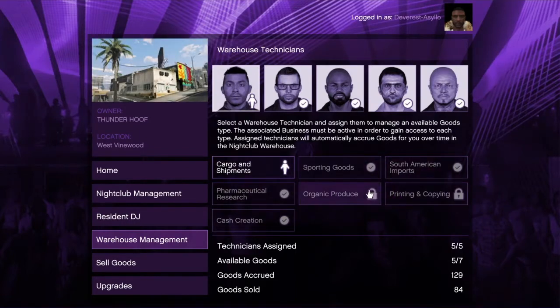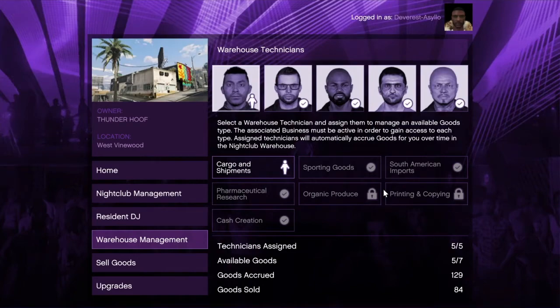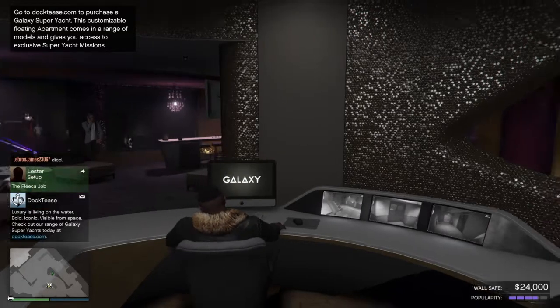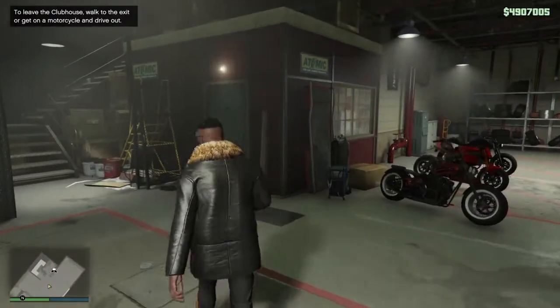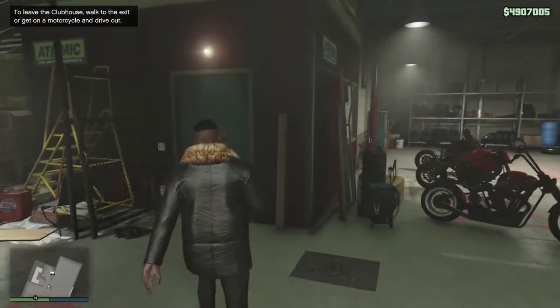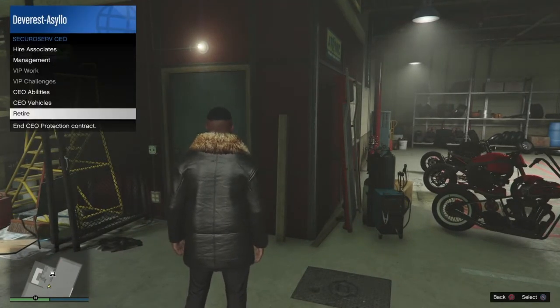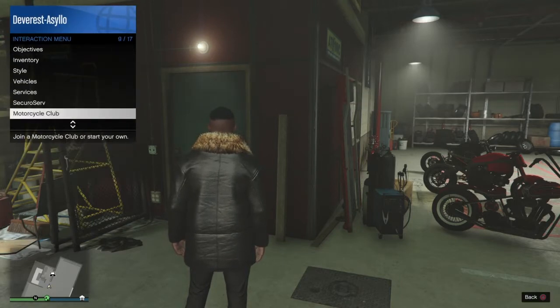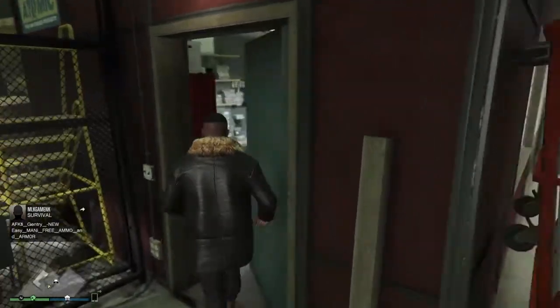These two businesses are locked — we're going to unlock them simply by purchasing them from the foreclosure website. Here we are at the motorcycle clubhouse. I'm currently a CEO so I need to retire, and now we are motorcycle club president.